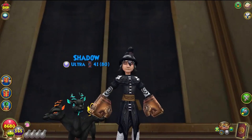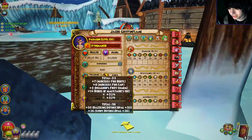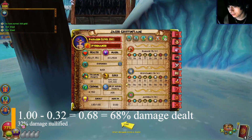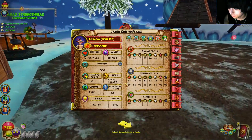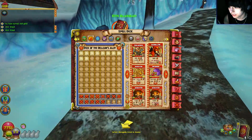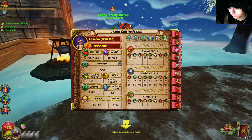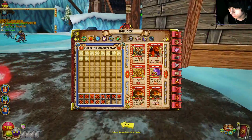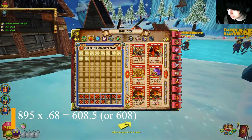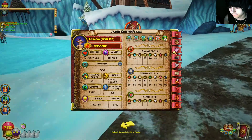Resistance works like this: take the total damage of a spell and multiply it by the difference from one. So if someone hits you with a spell doing 895 damage and you have 32 resist with no pierce, it's 895 times 0.68, which equals approximately 608 damage. That's how resist works with every single spell in the game, and it's why resist is so important — it's a flat percentage reduction that helps you in so many scenarios.